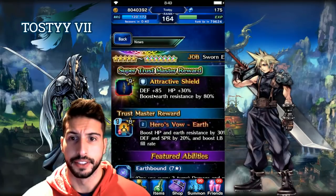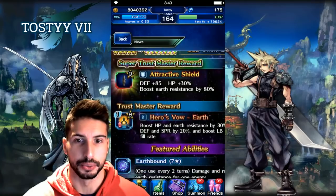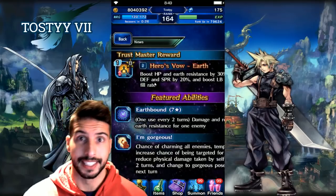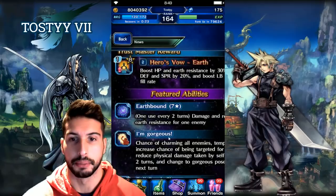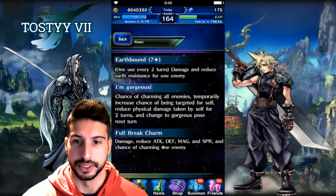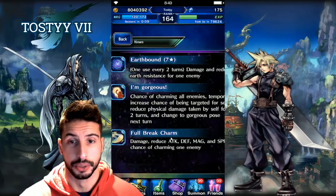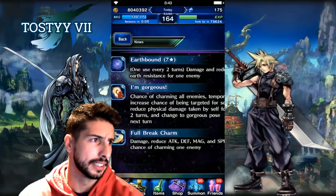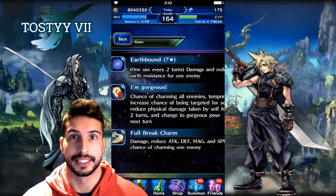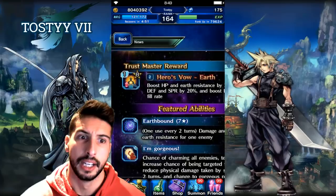His super TMR, the Attractive Shield, gives Defense 85, HP 30%, and boosts earth resistance by 80%. He's able to cover magic and physical damage, has an 850% draw attack, 100% provoke, and his Full Break charms and reduces attack, defense, magic, and spirit — essentially a 50% break to all stats, which is really really nice for a tank. He also has Mine Charm and Block Charm, breaking spirit by 60% and defense by 60%.